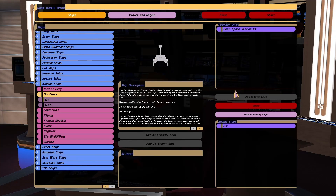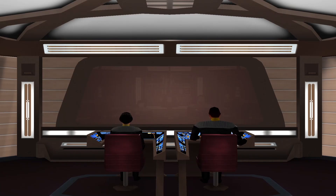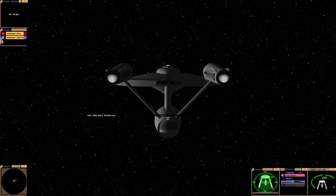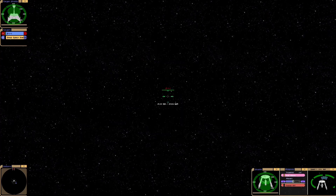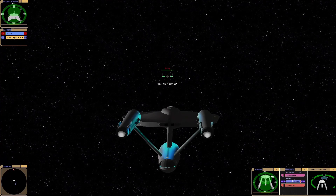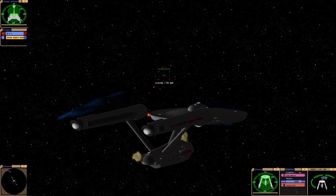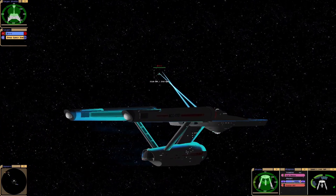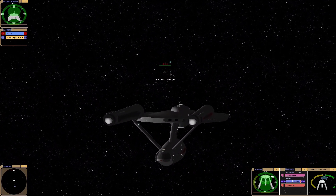Hey guys, RetroBadger here. In this video I want to recreate a battle that almost happened in the Trouble with Tribbles. We've got the Constitution class, a Klingon D7 cruiser, and the Space Station as well. This is all from the same mod package which I got from Gamefront.